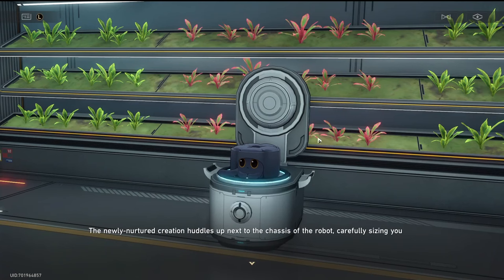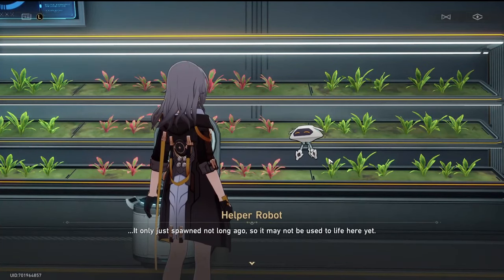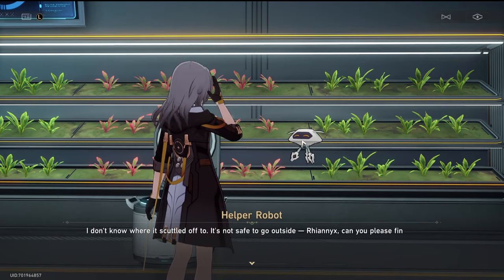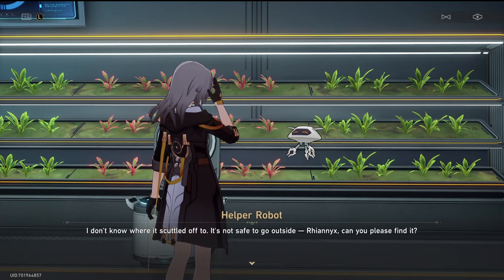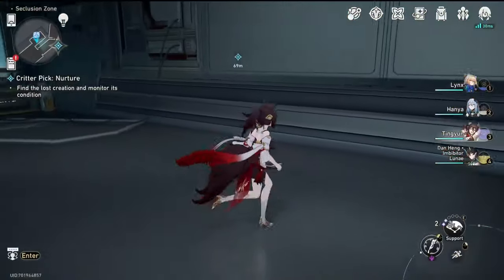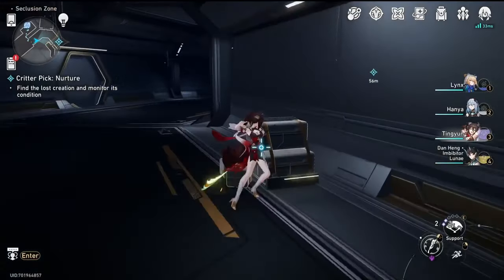The newly-nurtured creation huddles up next to the chassis of the robot, carefully sizing you up. It whizzes out before you're even able to see what colour its tail is. It only just spawned not long ago, so it may not be used to life here yet. I don't know where it's cuddled off to — it's not safe to go outside. Trailblazer, can you please find it? So we need to go and find the lost creation.